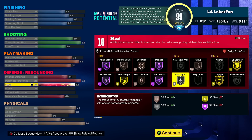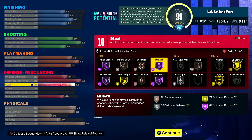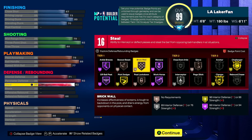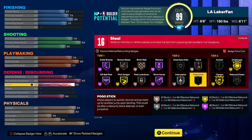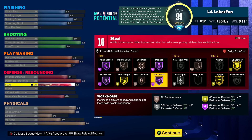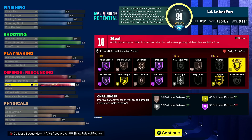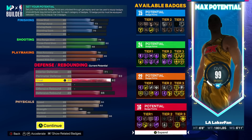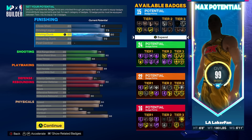The defensive badges this build will run are interceptor, clamps, challenger, and then menace on Hall of Fame. Anything past that is a little extra — maybe box-out beast or brick wall. The plan is to not run glove, chase down, pogo, anchor, rebound chaser, anything like that. He can run pick dodger, menace, interceptor, clamps, and challenger. We need a couple of defensive badge points added to make that happen, but that's the plan — we don't really need much more than one finishing badge either to make everything work.